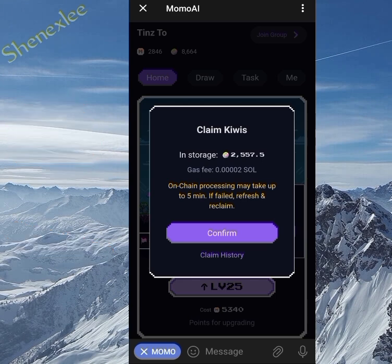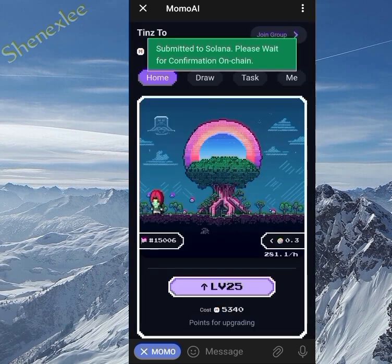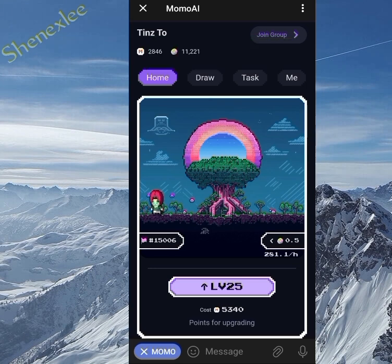Now I'll be claiming these tokens since I have Solana to do so. Let me click on confirm. Once I confirm, you can see the congratulations message — I'm given one draw for confirming that claim. If you claim for the first time, you'll be given three draws. So now I'll claim that one draw.